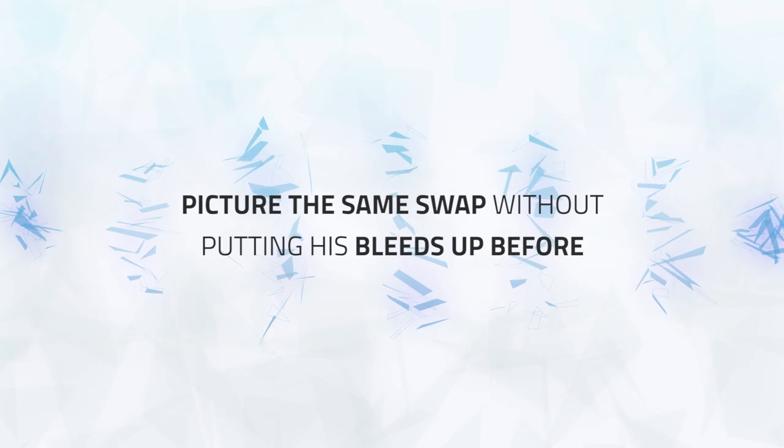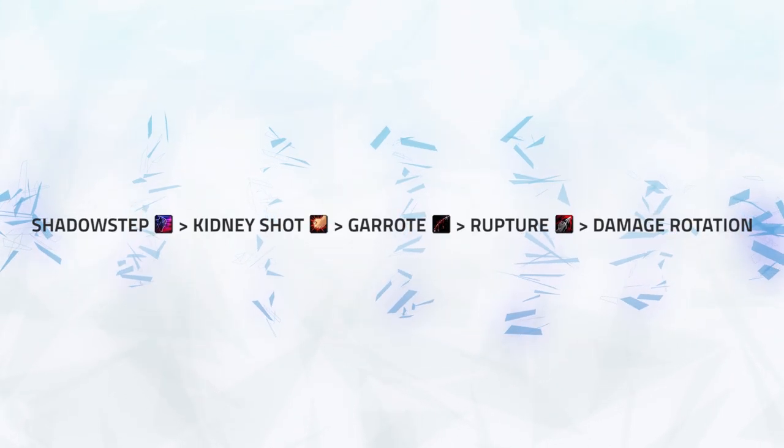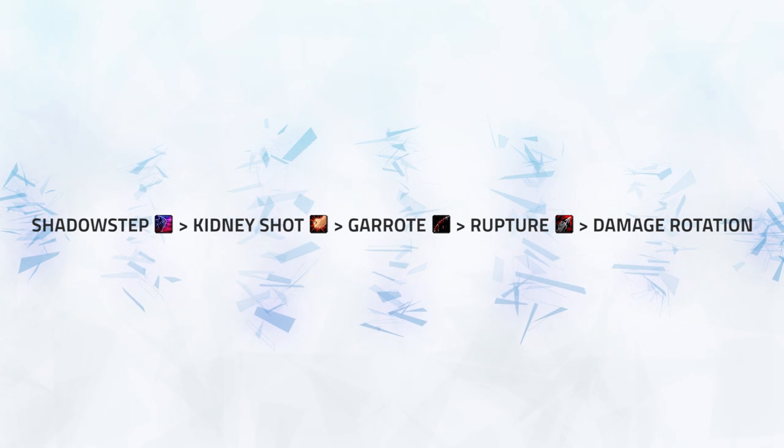Now picture this same swap if he didn't have the foresight to get his bleeds up before. He would have to step, kidney, garrote, then get a rupture up, and then begin his damage rotation — meaning there is no chance of the enemy rogue dying.